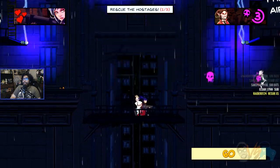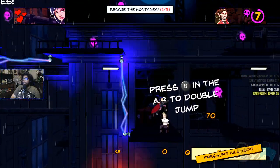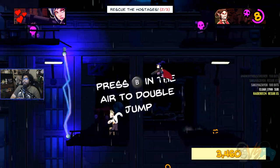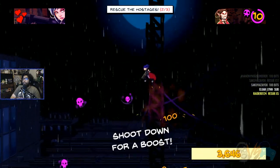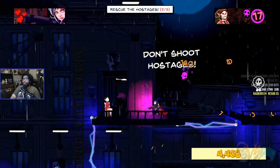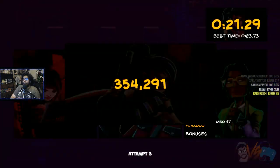Got the hostage. You can't go guns blazing — you need precision. You can't accidentally shoot these guys. That's gonna put a damper on my speedrun. Shoot down for a boost. Don't shoot the hostage — yeah, I figured that out. This is really quick. This game jumps really fast.